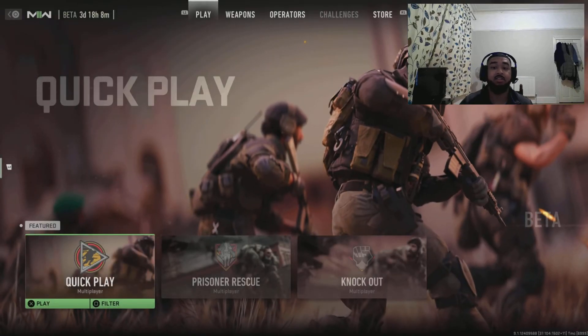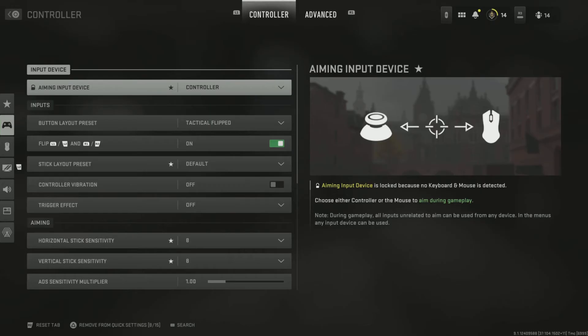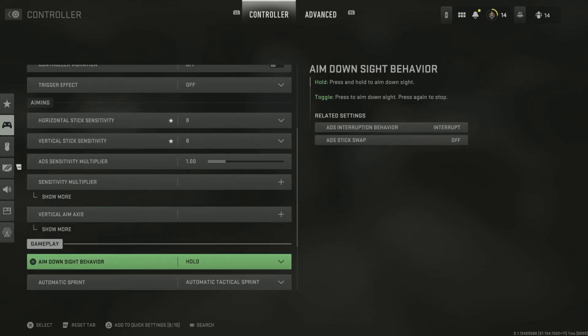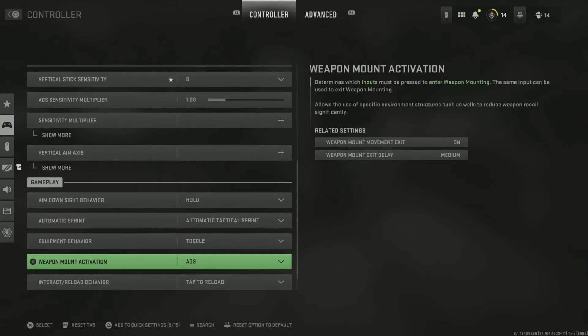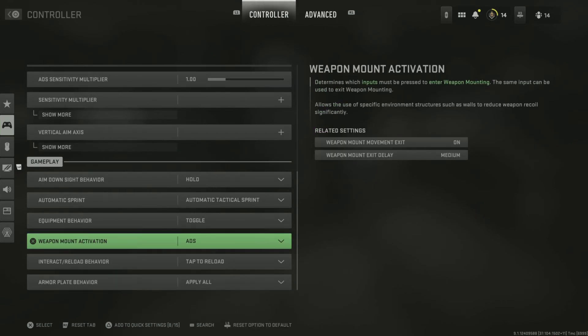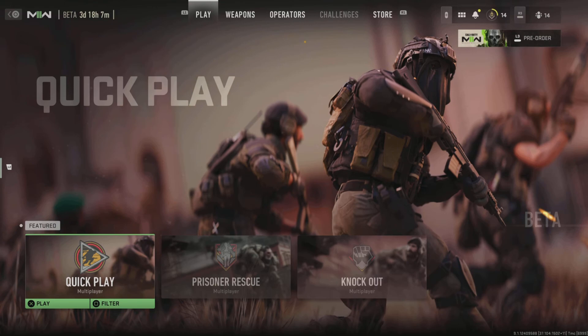Before we get into this video, I want to shout out Shotzi — he found this how-to slide cancel in Modern Warfare 2 Beta. So let's get straight into it. The first step to slide cancelling: go to controller in the settings, scroll all the way down, and you'll see 'Weapon Mount Activation' — put this on ADS. That's the first step completed.